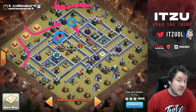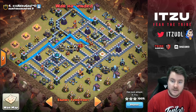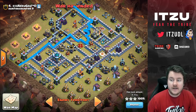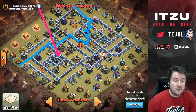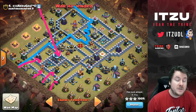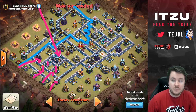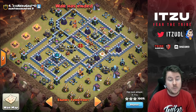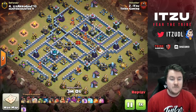Get rid of the outer buildings, wall-break the Queen in, use the King on the top side. The two big compartments are empty, so everything should work. For the LaLo, I'd do a Blimp from over here targeting the Town Hall with Super Goblins inside — there can't be Giant Bombs around the Town Hall — then normal LaLo into the defenses. Even though the Sweeper is annoying, once those three defenses are taken out, there's no damage left.